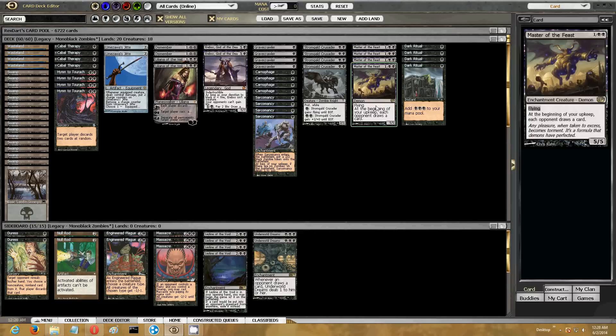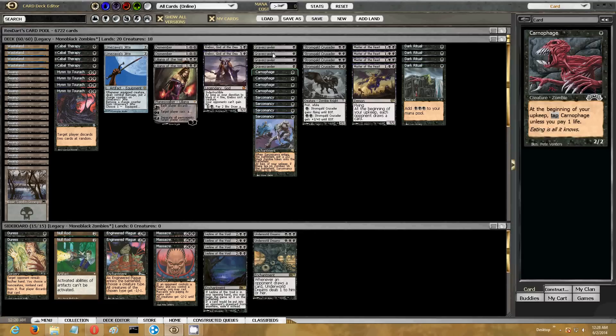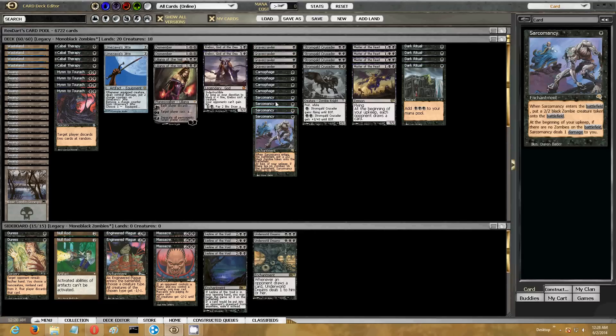Anyways, I wanted to try to throw him in something, so I thought let's just do a quick and dirty mono-black aggro shell. I ended up settling on a zombie theme here.